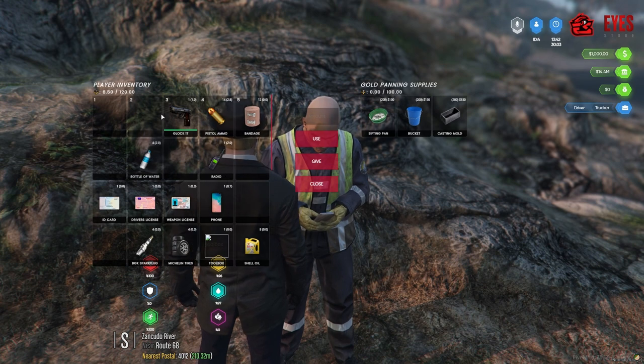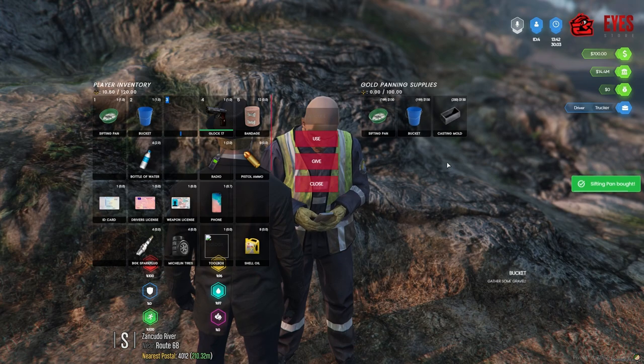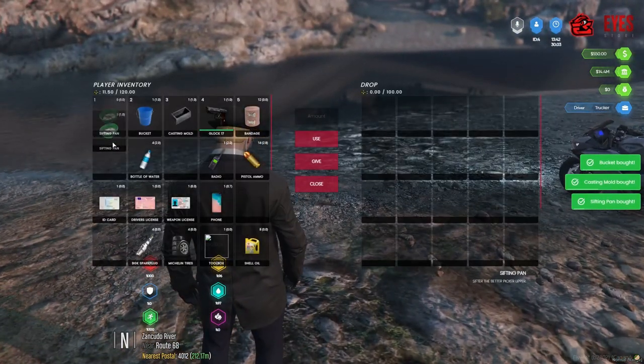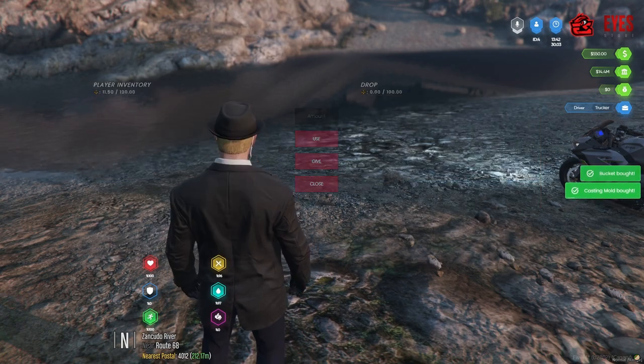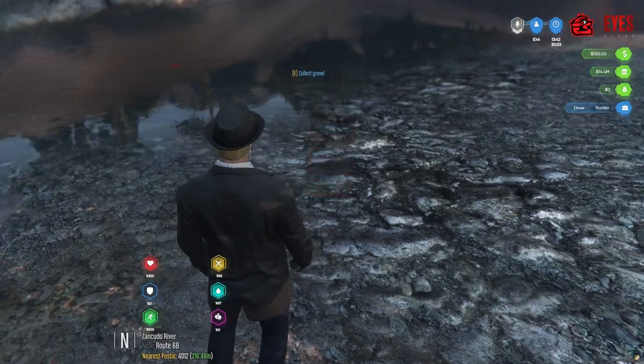You're going to want to buy each one of these pieces of equipment: the sifting pan, the bucket, and the casting mould. What I like to do is order them in the 1, 2, 3 slots — 1 being bucket, 2 being the pan, and 3 being the mould.